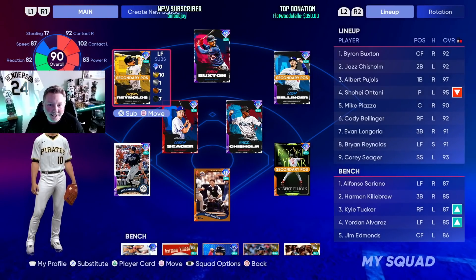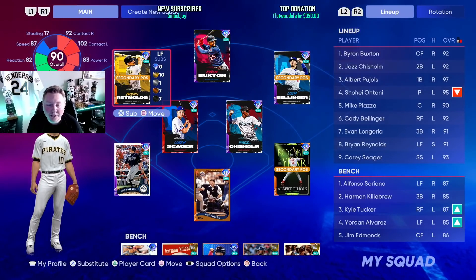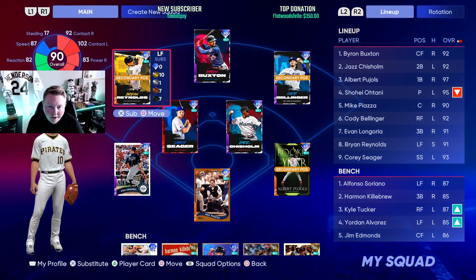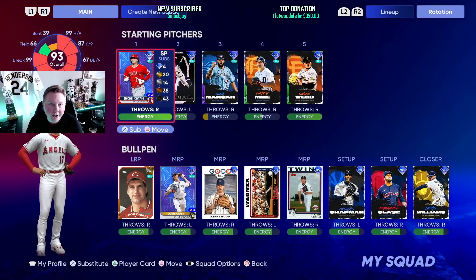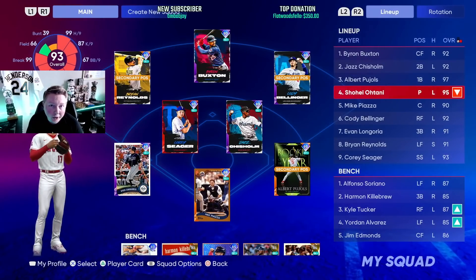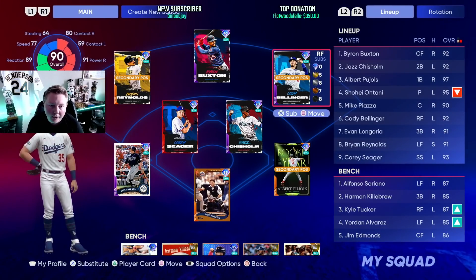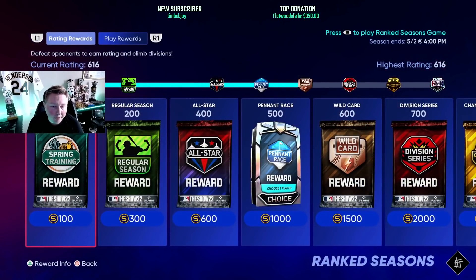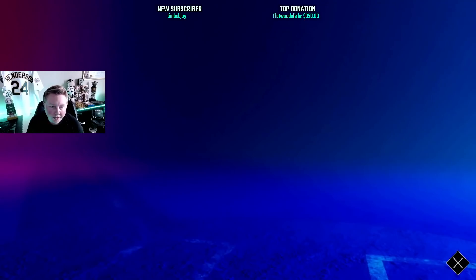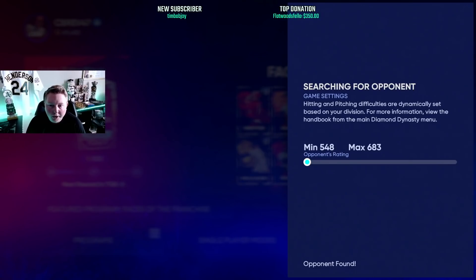We're kicking it off right again this year. This is the squad we're going to be rocking with — the no money spent team that we've been putting a lot of time into over the first week of the game. Very happy with how it's turned out. We are going to be starting live series Shohei on the bump. We were lucky enough to pull him out of a pack, so that's pretty awesome. He's going to start for us and we are going to bat him cleanup, just because it's him. Normally Corey Seager bats cleanup but we flip-flopped him for this. If you want to know how to pitch with Shohei or why I bat him cleanup, I did make a whole video on that last year. These videos — this will be the third year that I'm doing this now — all the videos since I started this series in MLB 20 are in the same playlist in the description if you ever want to go back and watch any of them.